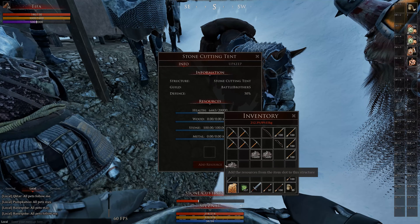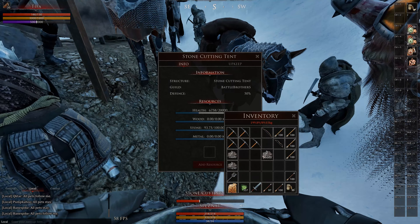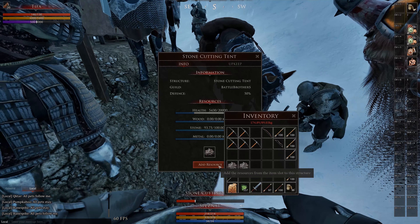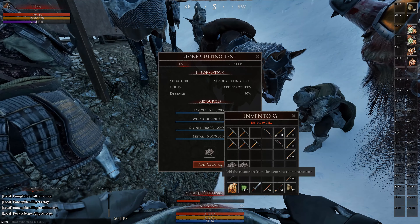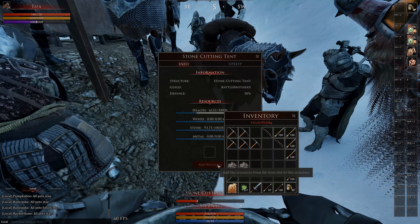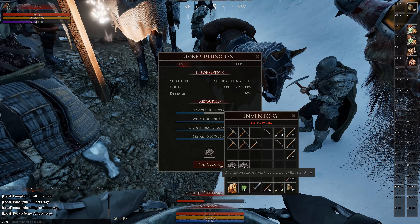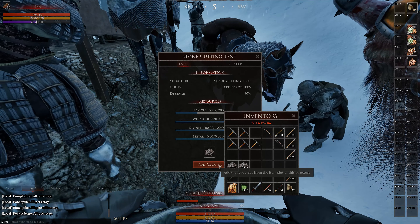One of the most important things is reloading the tent so it never runs out of resources, because that would be very bad and you'd need to place a new tent. You always need someone managing the inventory, right-clicking and left-clicking items into the tent supply icon constantly. That is basically your siege experience as a refiller. Someone has to do that job, and it's just not fun.